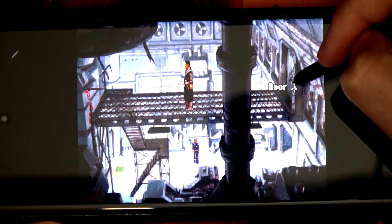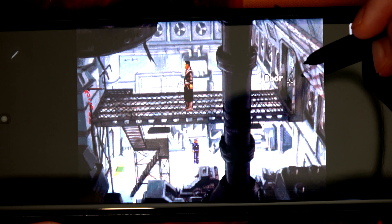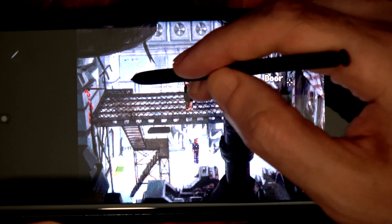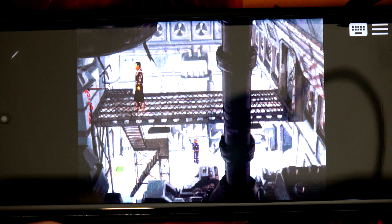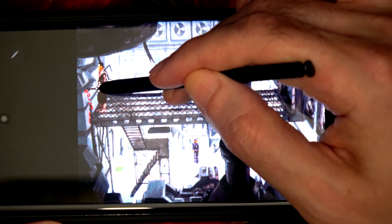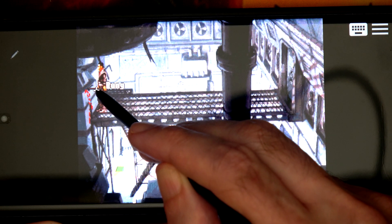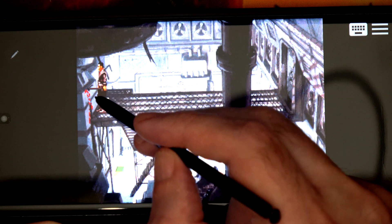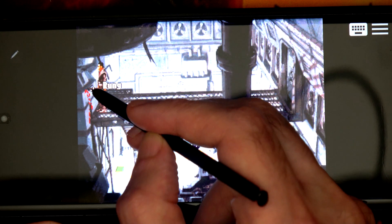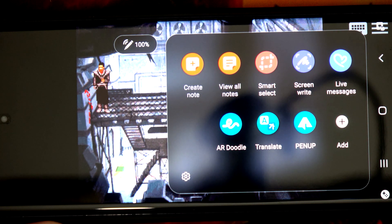In this game the door is stuck and you don't have a key for it, but I need to show you how to get through so I can show you how to do a right-click. Over here there's a broken bit of the walkway. We can click on it — you can see it keeps saying wrong, it's not picking it up. But if I hover over it and click the little button on the S Pen, he'll grab hold of it — but then all this Air Command stuff comes up, which is annoying.